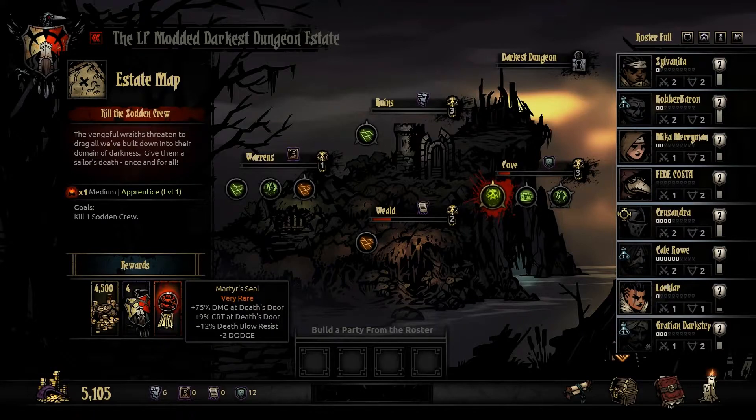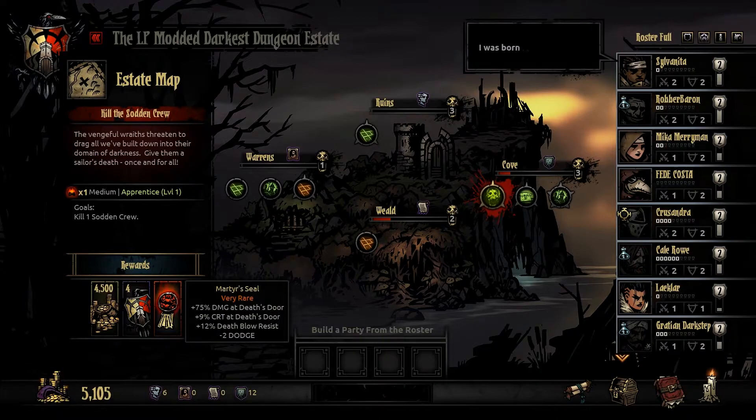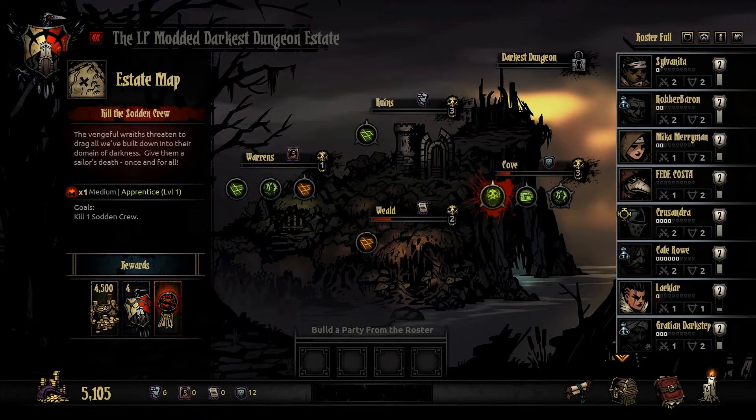Alright, so we're going to another location so we can kill that Sodden Crew. And I still am a huge un-fan of the Martyr's Seal — I think this is useless, especially given the change that was done in the base game where you have a bunch of stat penalties now for being on Death's Door that last for the remainder of the game. I don't like the Martyr's Seal at all any longer.